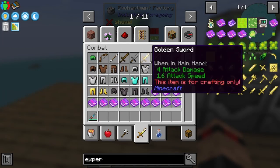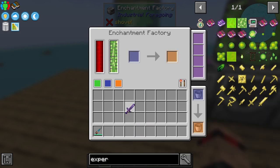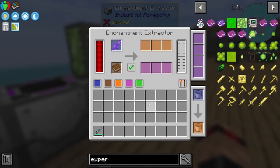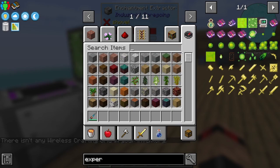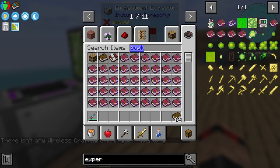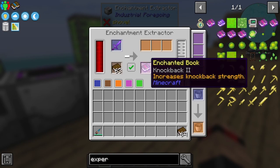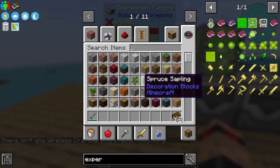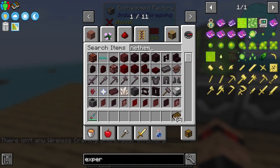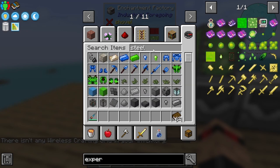Now we need to figure out how to get the experience harvester enchant. We can use a netherite sword by the looks of it - is that going to get an enchant? We've got a netherite sword. We need some books - let's get some books and put those in there. In fact we can just get a bunch of netherite swords. I think even steel swords are a thing - let me get a steel sword.